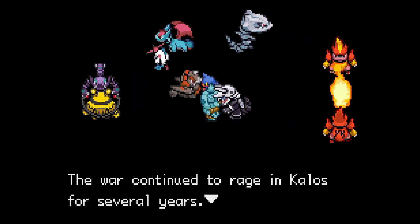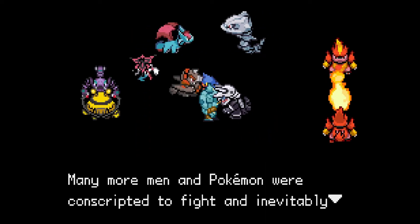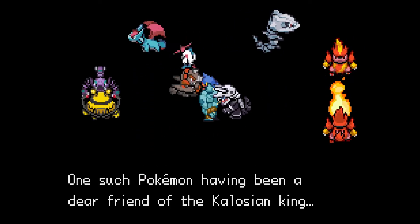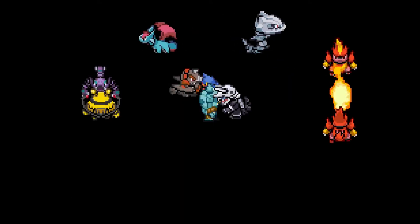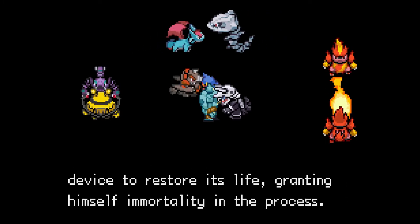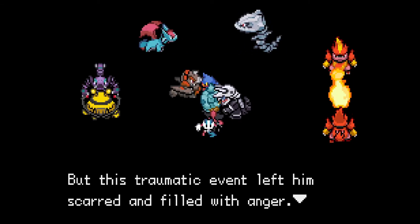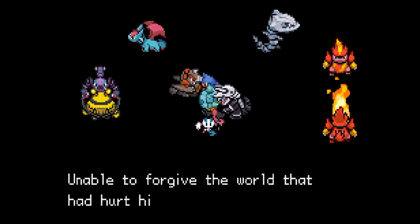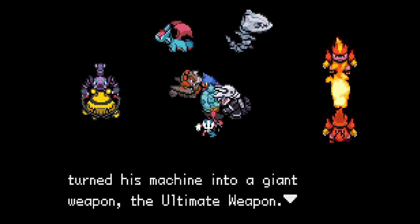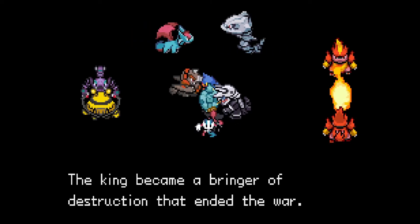The war continued to rage in Kalos for several years — and that is a shiny Flabébé? Many more men and Pokemon were conscripted to fight and inevitably met their end on the battlefield, one such Pokemon having been a dear friend of the Kalosian king. Overcome with grief, the king built a device to restore its life, granting himself immortality in the process. But this traumatic event left him scarred and filled with anger, unable to forgive the world that had hurt his precious Pokemon. He turned his machine into a giant weapon — the ultimate weapon — and became a bringer of destruction that ended the war.